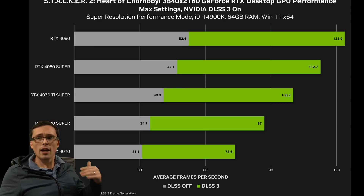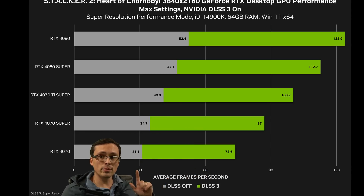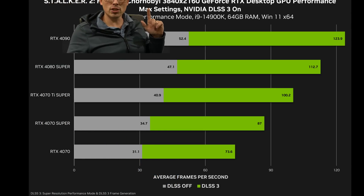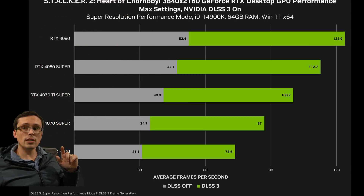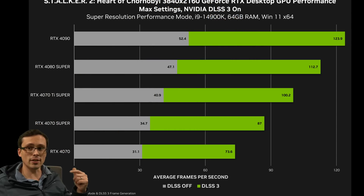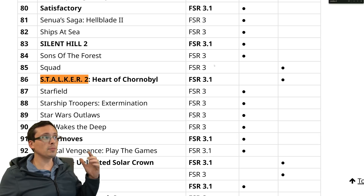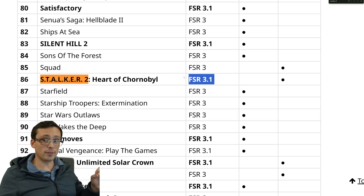We also don't know exactly what scene in the game NVIDIA chose to test — it's possible that a one-minute benchmark run could have intentionally selected the most demanding area of the game. Now, for their charts, the gray bar shows performance with DLSS off, and the green bar shows performance with DLSS on. For 4K testing, they're showing DLSS set to performance mode. AMD's FSR 3.1 is also supported in Stalker 2, which is really good to see.